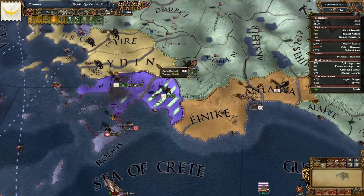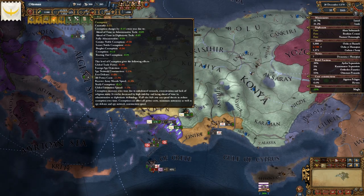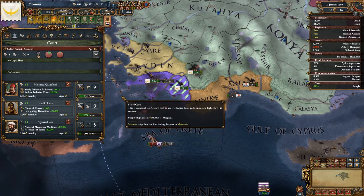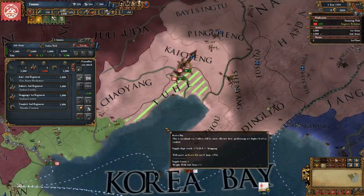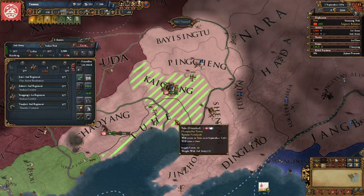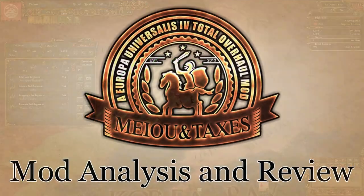Hello, EU4 players. My name's Riemann, and today I want to start a new series where I show off a mod from the community. One of the greatest things about EU4 is how moddable it is, which leads to a wealth of different options for how to play the game. One mod that's been talked about a lot recently has been Mayo & Taxes, which recently released a major update bringing a second edition. In this video, I'm going to cover the features of the mod, my personal thoughts on how this changes the game for better and worse, and what sorts of players would be interested in the mod. Here's my analysis of Mayo & Taxes 2.0.